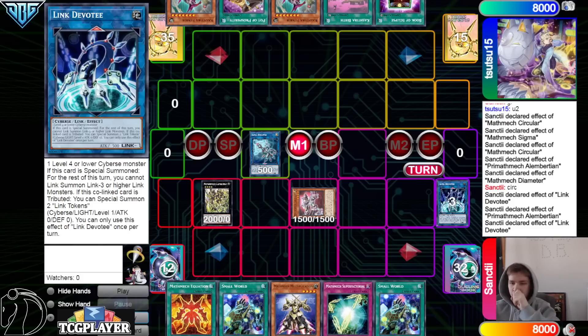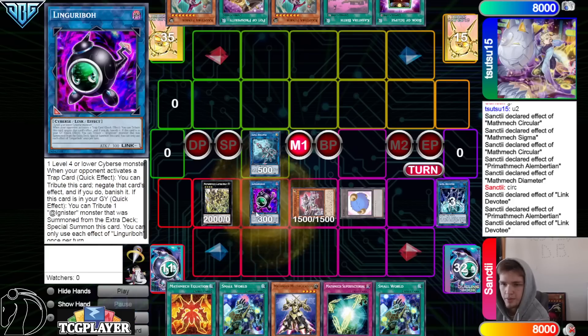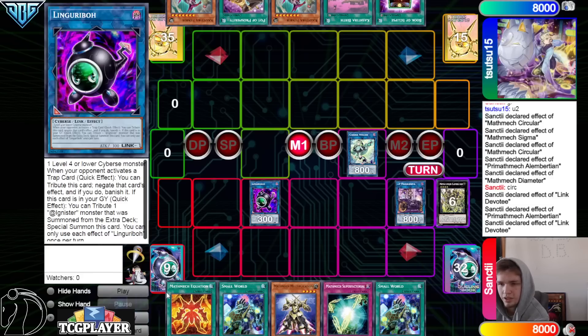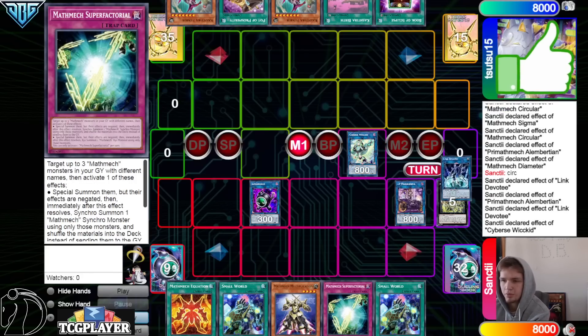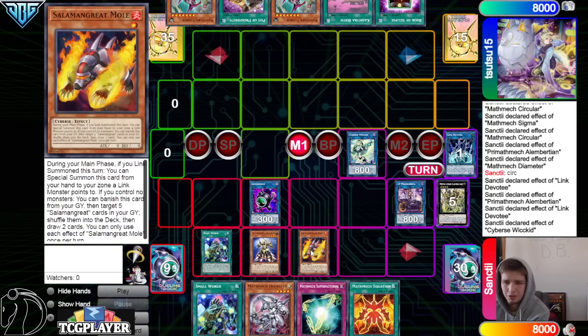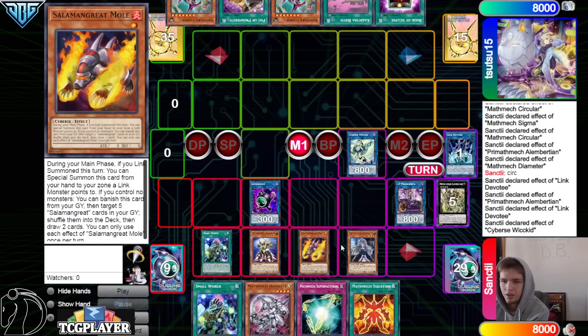Albert tributes it off specifically, and not using Disciple when they have a good hand to Disciple with. I'm guessing it's because they play Underworld Goddess, then go into Linguribo, turn those into a Cyberswicked — or because they want to end with a way to be evenly. Cyberswicked banish Devote, go search Diameter, then activate Small World, go Multiplication, and the Salomon Great Mole into Bell.